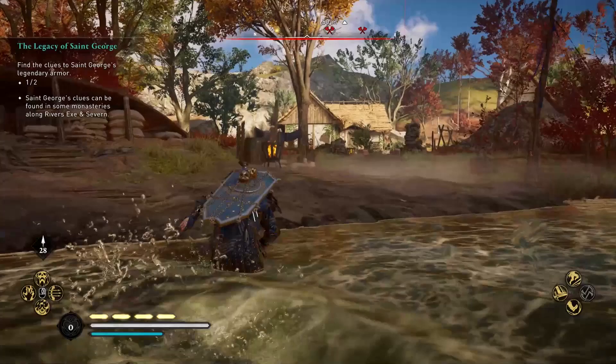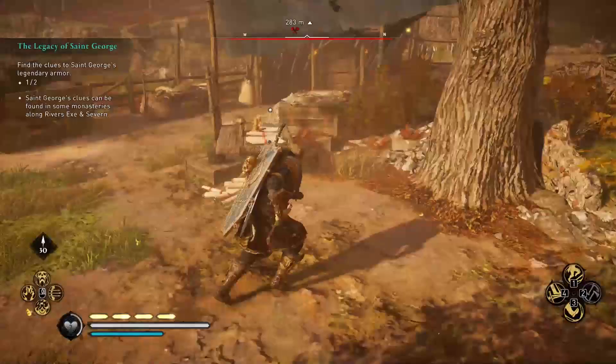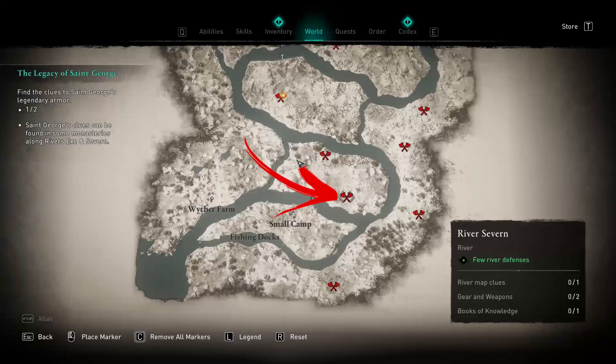First, on the bottom side of the South Western Island you can find the Fishing Docks, where immediately after the ruined gate entrance you can find a table in front of the house with the chest key to collect.